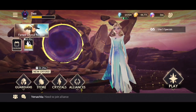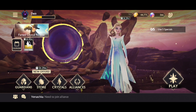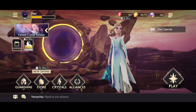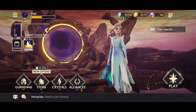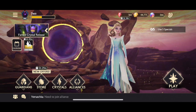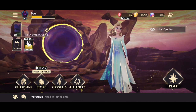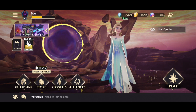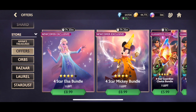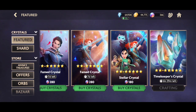Another way to get 5 stars is by using orbs, but I wouldn't recommend it — it's better to save orbs for energy and store bundles. Occasionally it's okay to buy one or two crystals if you're feeling lucky. I have pulled some 5 stars from the stellar crystals in the store — they're cheap if they're good, but if you get 2 stars they are bad. If you want to gamble, it's your account.